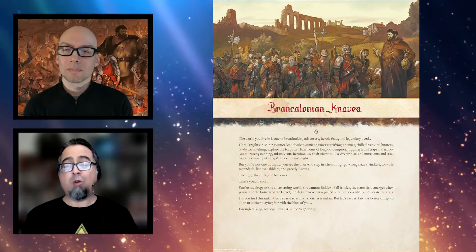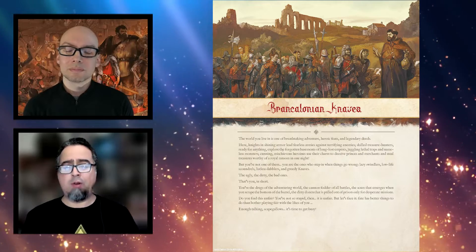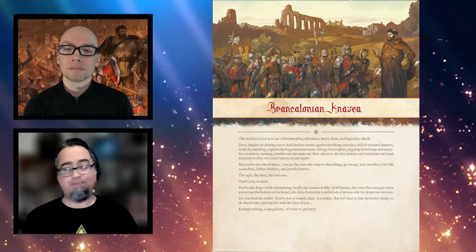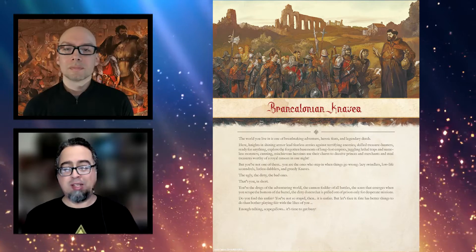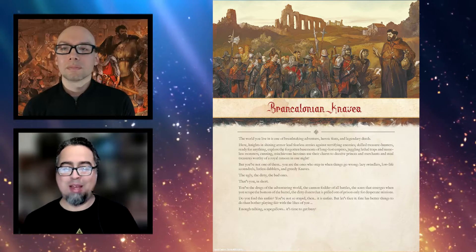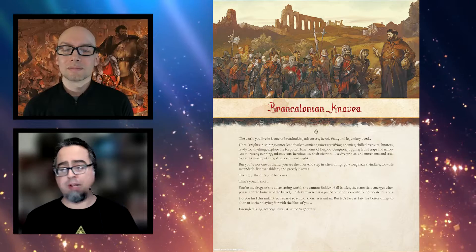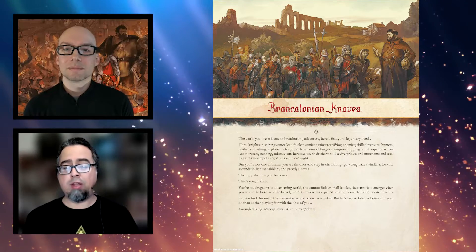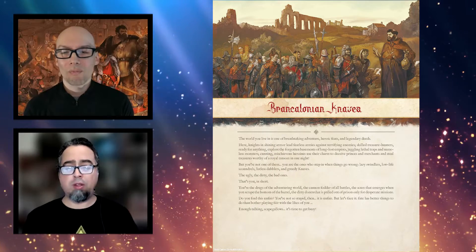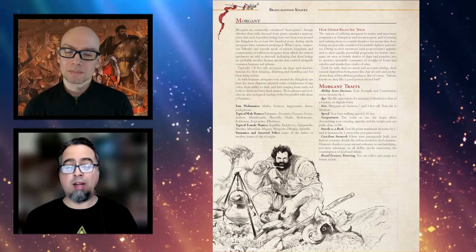The first chapter, Brancolonian Knaves, gives you the tone of what this setting is. If you are looking for a game where you play heroic knights and professional explorers, this isn't it. You are Knaves, sent on dangerous, unfair missions. This chapter gives you the races and classes native to this setting. Overall, there are 6 races and 12 new subclasses, one for each class listed in the Dungeons & Dragons Player's Handbook.